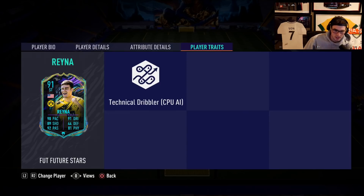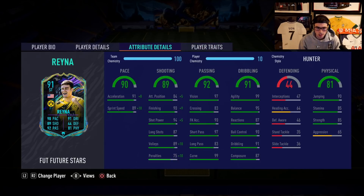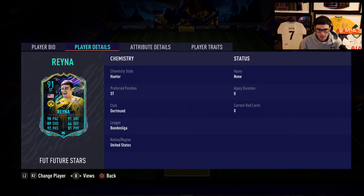He's got 90 pace, 91 dribbling, 89 shooting, 92 passing, and 81 physical. He doesn't have any crazy traits — just the technical dribbler trait. He's got 91 acceleration, 89 sprint speed, 90 finishing, 84 attack positioning, 94 shot power, and 99 agility — which is really the stat I'm curious to see how that plays. 85 stamina, 85 strength — the dribbling is super super good.